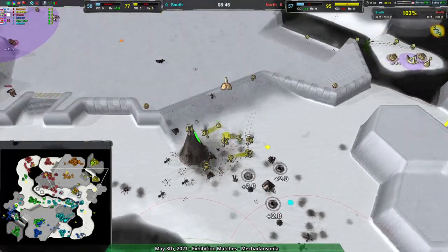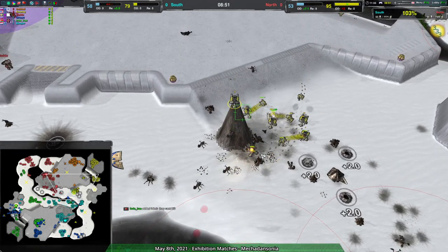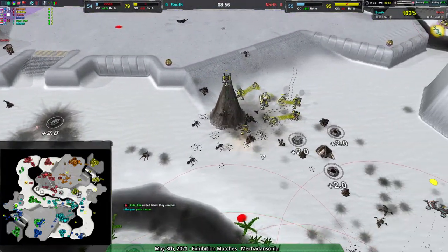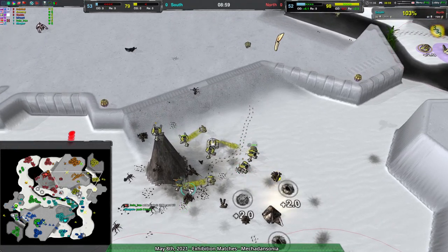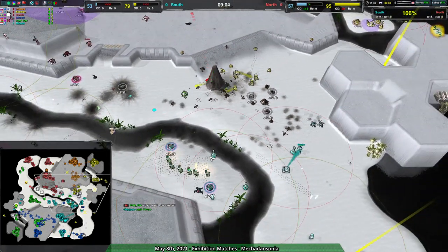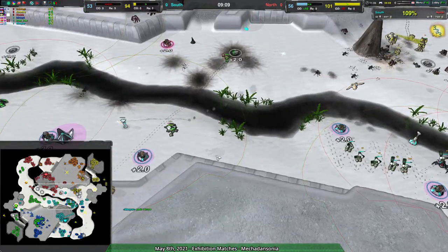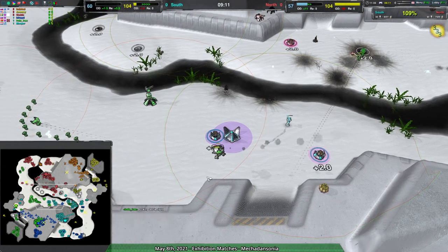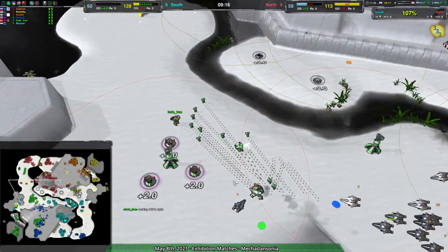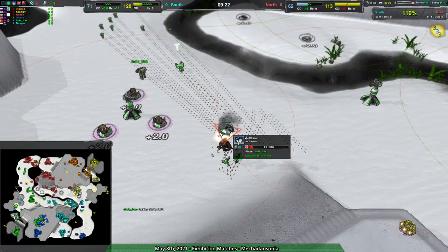That being said, all the stuff about Flumpy — it's kind of back up. The commander has kind of been compensated for with all the bulkheads. Still, the metal extractors remain down, the repairs are taking up a lot of energy, and there hasn't been a lot of weakening here either. Masper looking to push through here, Indire/isRide has been just cutting through this entire time.